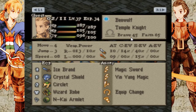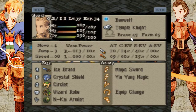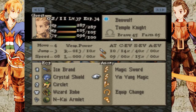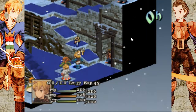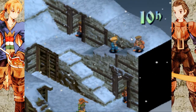Now, Beowulf is interesting because his class is Temple Knight. Temple Knight is basically a mixture of a Holy Knight - one of those classes that uses the Holy Sword attacks - and an Oracle. Rather than his attacks doing damage, his magic sword attacks inflict negative status elements like Ying Yang magic does. So I like to give him Ying Yang magic as a secondary ability, just because it kind of makes sense.